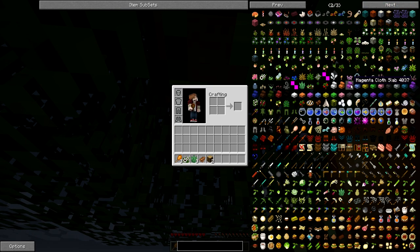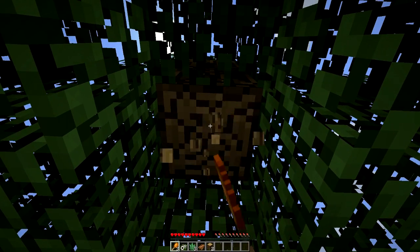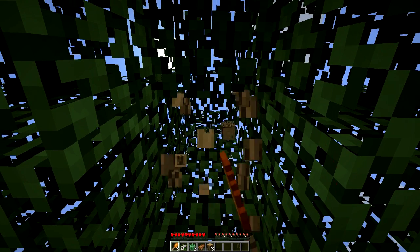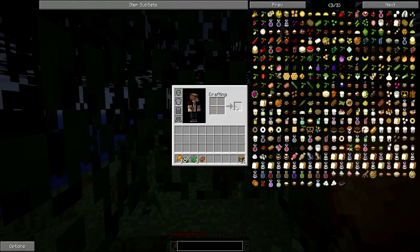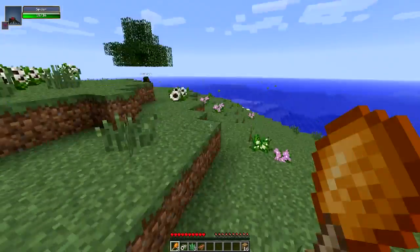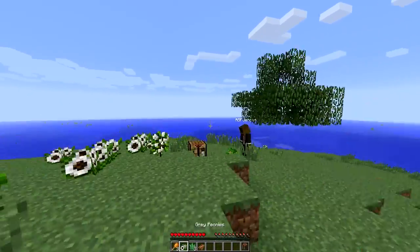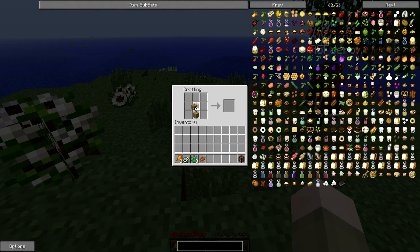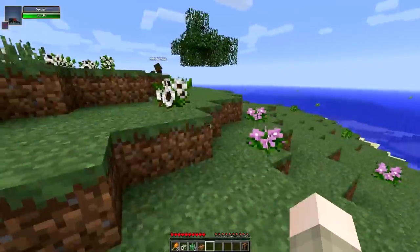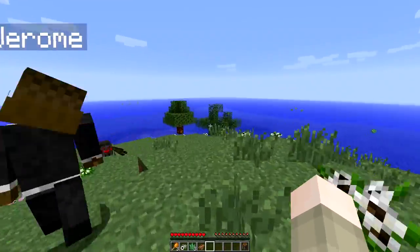Jerome starts getting wood while Mitch suggests working on food first. Mitch says Jerome can work on food if he wants, but he's going to get some wood and start mining for weapons and armor. Jerome makes a workbench and notes wood is precious right now. They discuss making a wooden pickaxe — Jerome already made one. Mitch saves his wood and considers making a wooden hoe, but Jerome says to save the wood and make a stone hoe instead, since they're limited and need to hope for saplings.